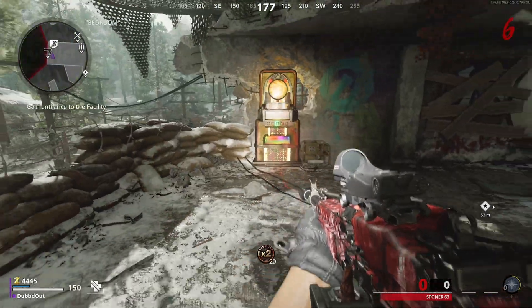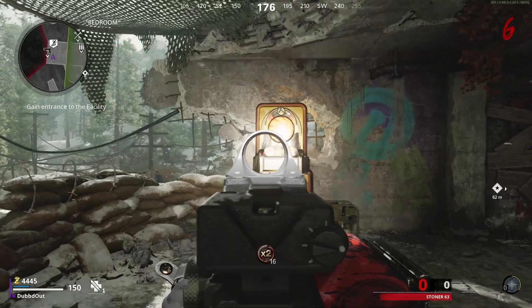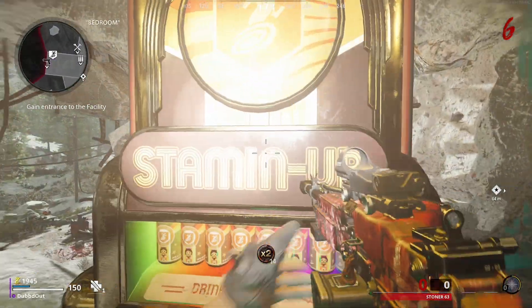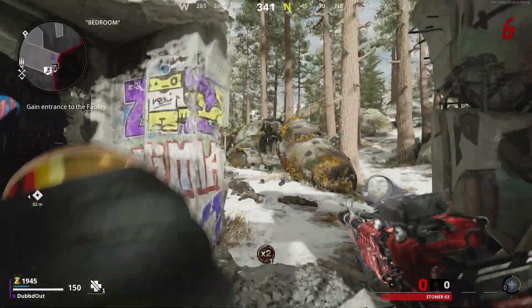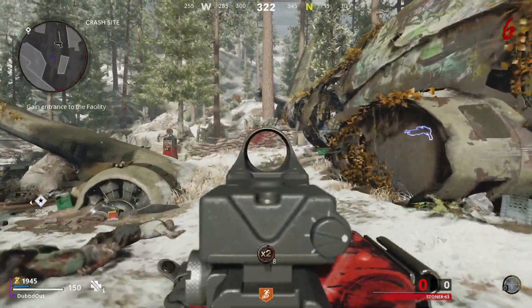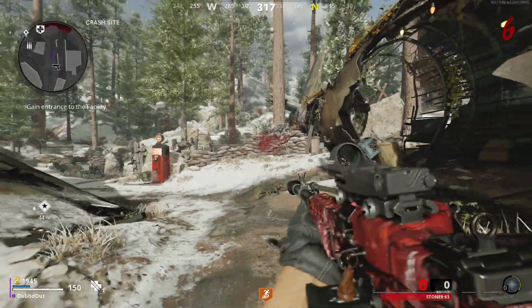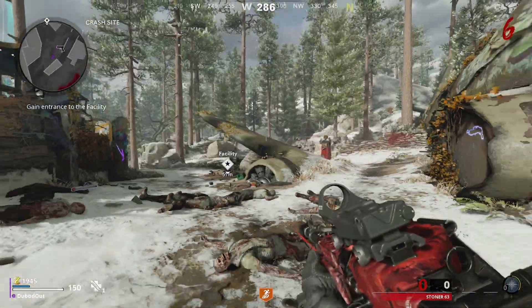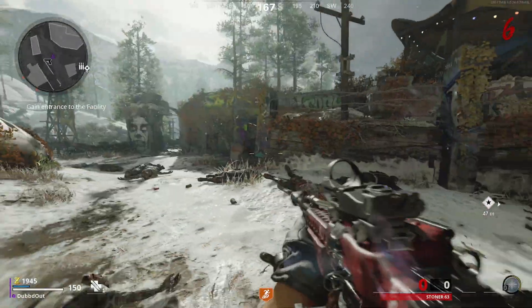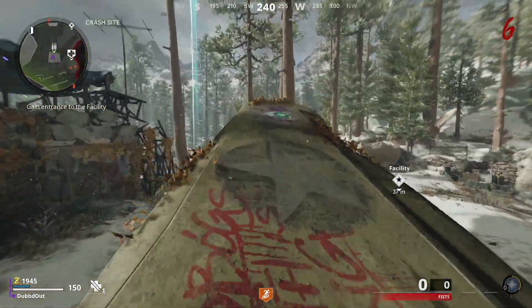We're gonna take a look at the backpedal right here and our aim down sight speed with the Stoner 63. Now we're gonna buy Stamina Up, which is now fully upgraded. Obviously we were going really slow while aiming down sights before — now we can actually move a little bit. Our backpedaling speed is significantly faster. This is gonna be really good for doing things such as backing up and just shooting zombies. Obviously no fall damage.